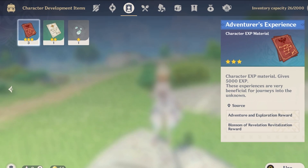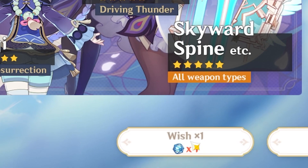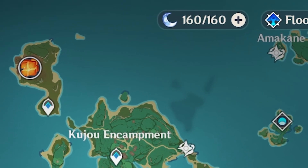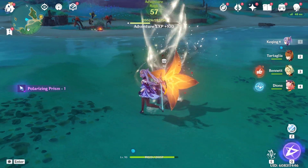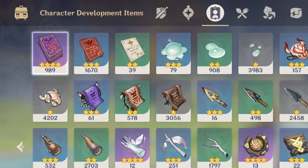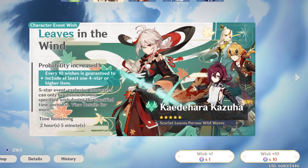In order to level up your character as fast as possible, you're going to need some books and money. So before you even click on that wish button, take your 160 resin over to the ley lines and just spam it every single day until you've become the Jeff Bezos and Albert Einstein of Genshin Impact. Once you have more than what you need, it is time to wish.